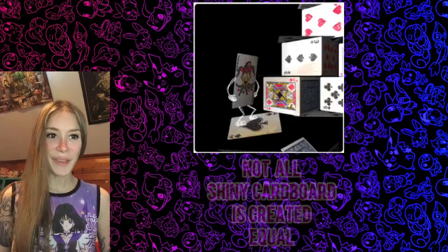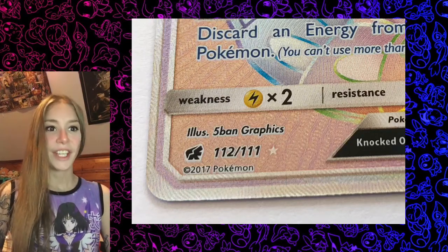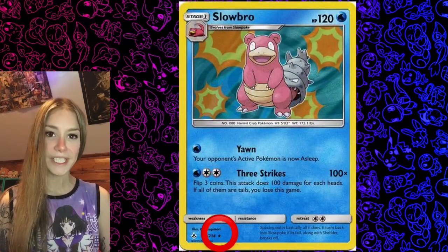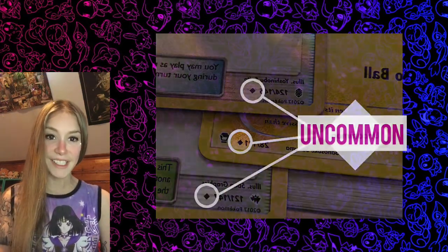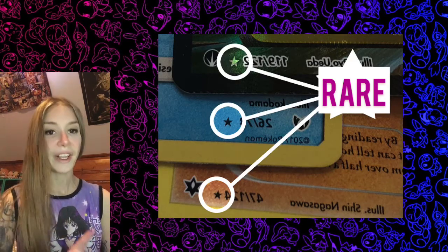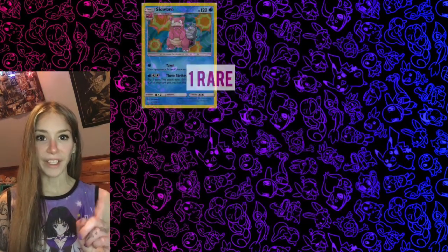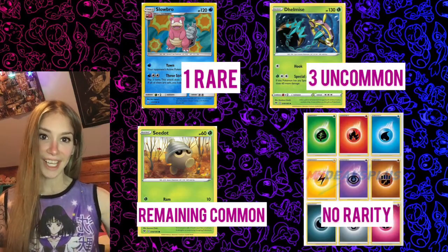Let's start with the basic rarity symbols on the bottom of the card. The rarity, also known as the pull ratio, is found on the bottom left of the card, each marked by a small symbol. Common is a circle, uncommon is a diamond, and rare is a star. Each pack has one guaranteed rare slot, three uncommons, the rest commons, and energy cards do not have a rarity.